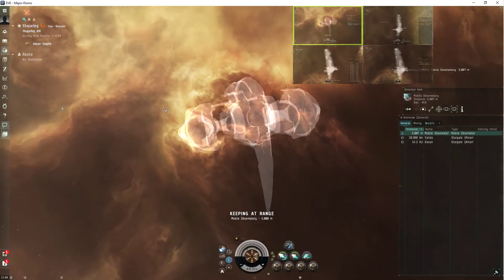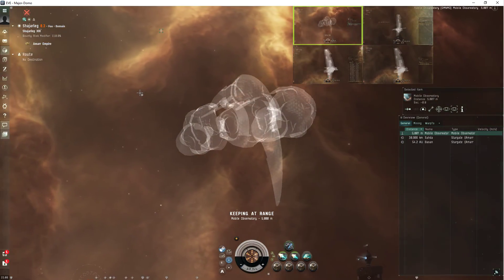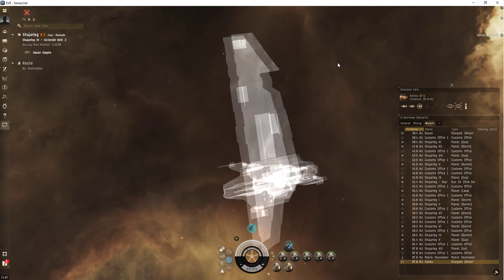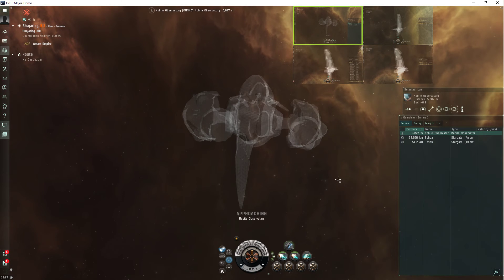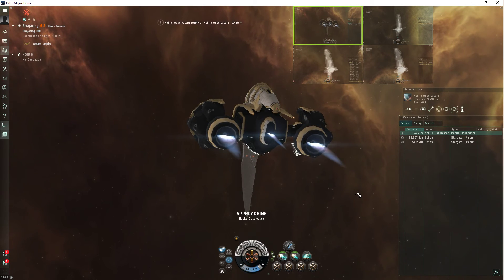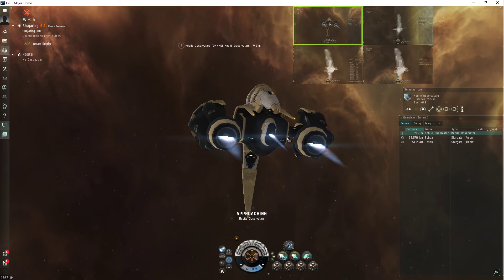I haven't been decloaked yet with this one ship, but I think I was earlier in a different ship before starting the video. It's only got about eight minutes left so it's going to disappear. I've tried getting close to it, tried to unanchor it - can I scoop it before it dies? No. Like all the others you anchor, it's just going to die. Except for the depot of course, but this isn't a depot so you can't scoop it.